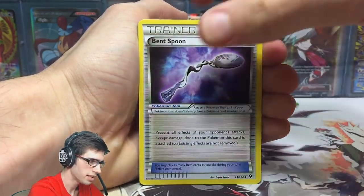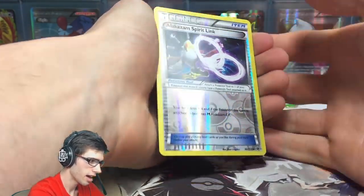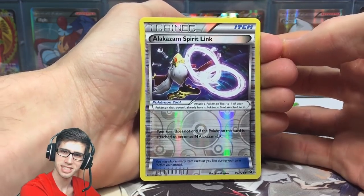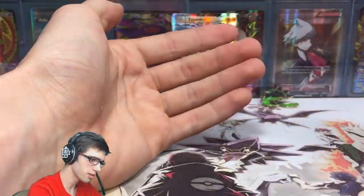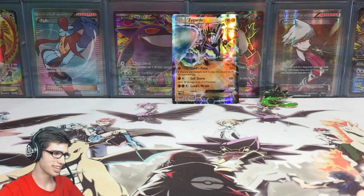...a Spoink, a Bent Spoon, a Dugong, an Energy Pouch, an Alakazam Spirit Link reverse, and the final card from this Zygarde pin blister is... a Barbaracle regular rare.